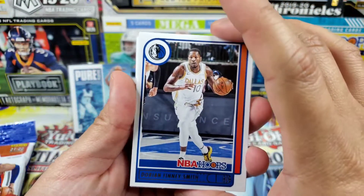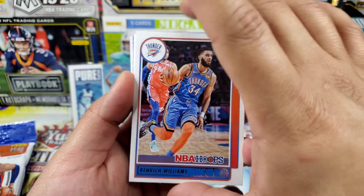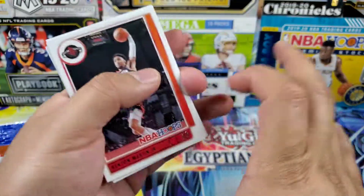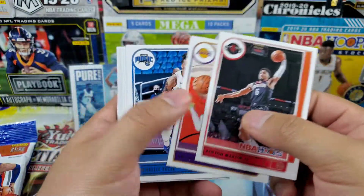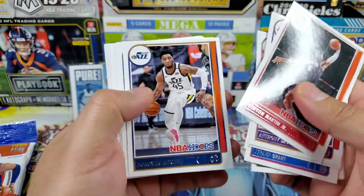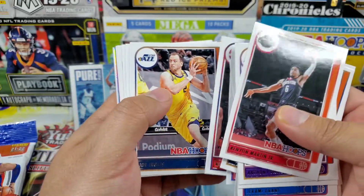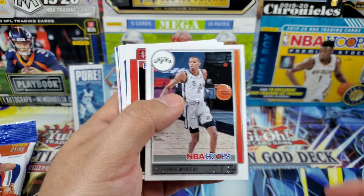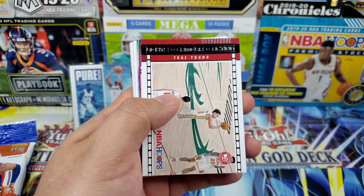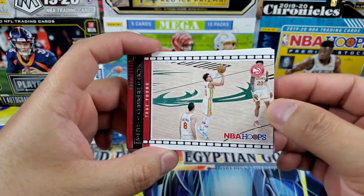Pack two starts off with Dorian Finney-Smith for my Dallas Mavericks — recently signed to a very well-deserved extension — Kendrick Williams, Goran Dragic, and Dejounte Murray again. Let's try to get through all the base cards. Here we go with the inserts: Lights Camera Action Trey Young.